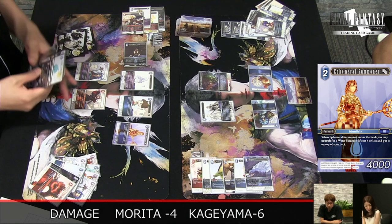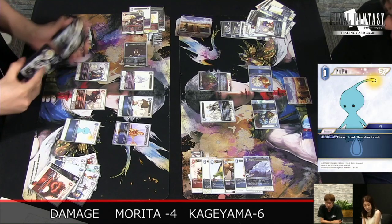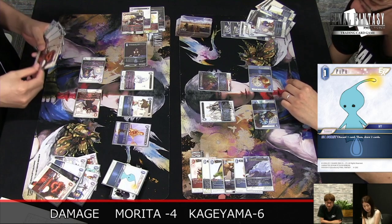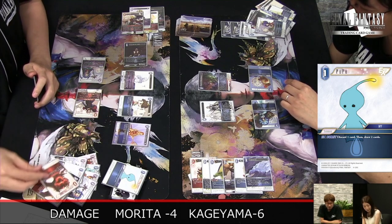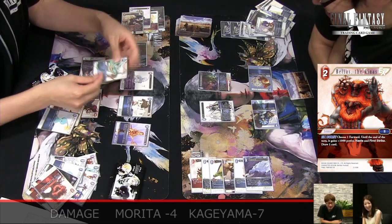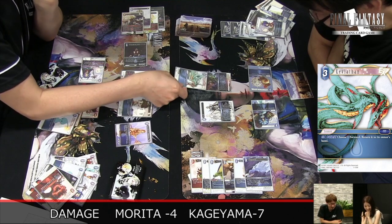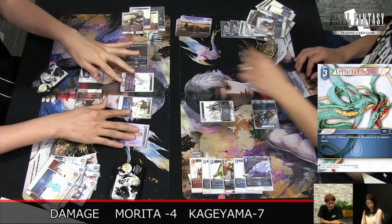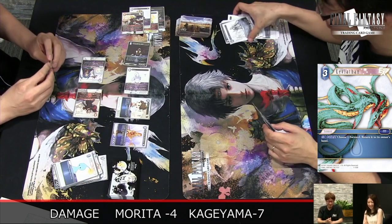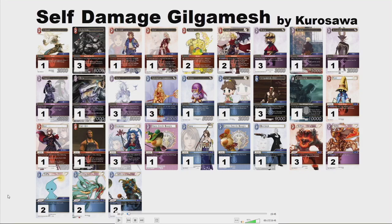He's doing it the other way around now — Ethereal Summoner putting water CP on top, then drawing it with Belias. After three turns, we finally have Leviathan. The primal has awoken. And that is game.